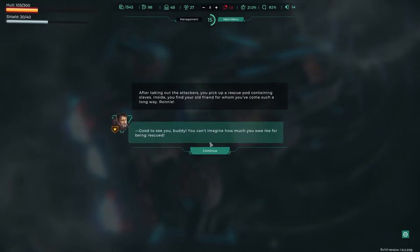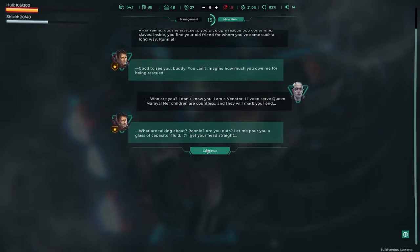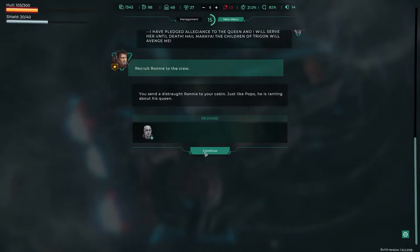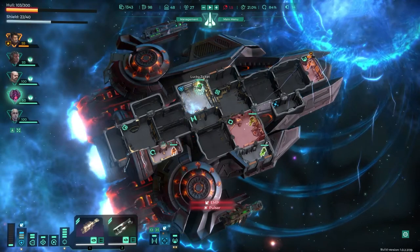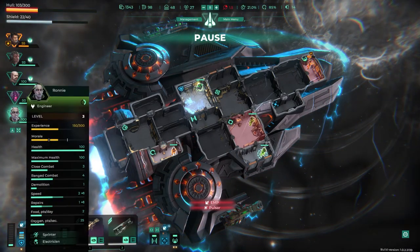After taking damage to the attackers, you pick up a rescue pod containing slaves. You find... oh, that's that guy that can't speak properly. That's right, I remember now — Ronnie. We've got Ronnie with us. What is Ronnie? An engineer — electrician. That's amazing.